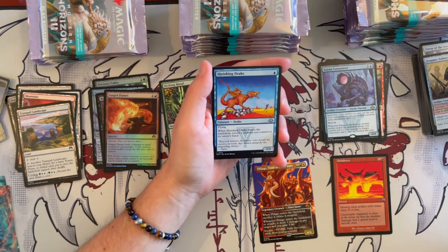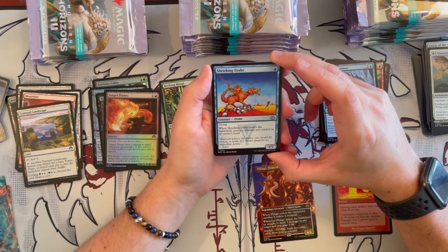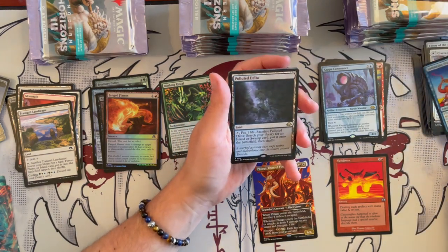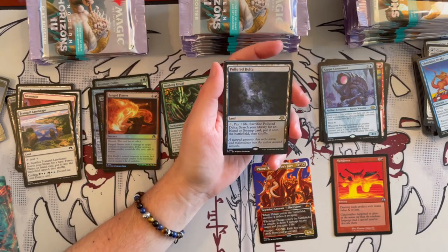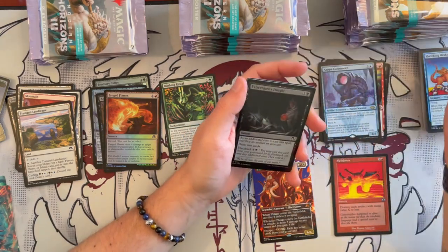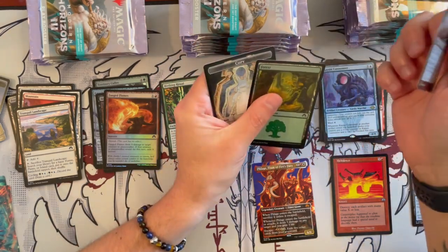Shrieking Drake from Visions — okay, that's really cool! Haven't seen this card in a while. It's a flying 1/1 that costs 1. When it enters the battlefield, return target creature you control to its owner's hand. Polluted Delta — this is a new illustration if I'm not mistaken for these beautiful fetch lands — the crème de la crème. It's nice to see them back as it lowers the value a little bit and makes them more accessible for all players. I'll put it on the side here just to keep track of how many we get in this box.